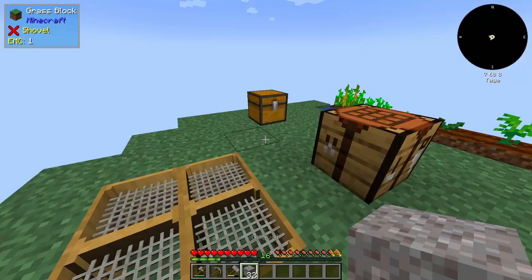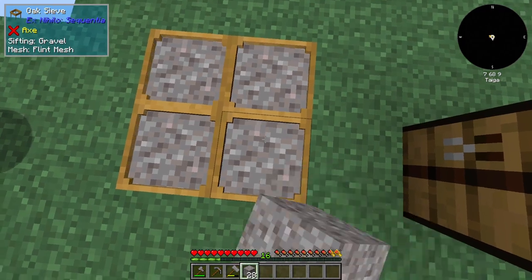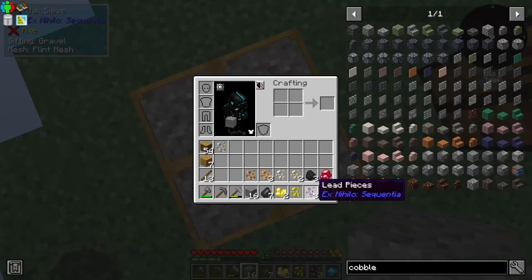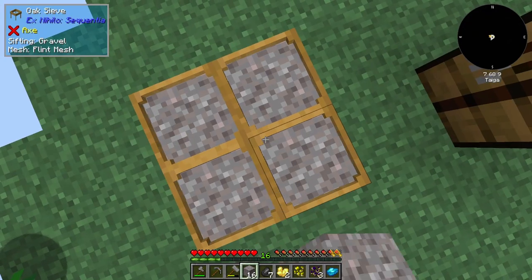That almost went into the void — that would have not been good. Anyway, let me empty this out and let's sieve all of this stuff. There we go. We're getting a bunch of different materials here — lead pieces, nickel pieces, tin pieces, copper pieces, and flint and stuff like that. Really awesome.